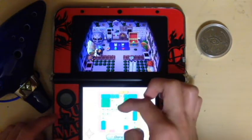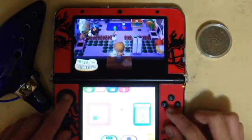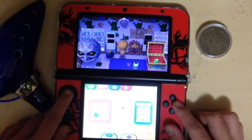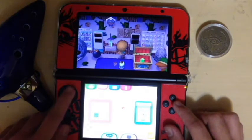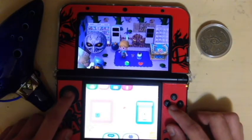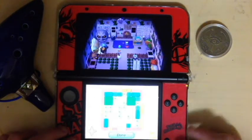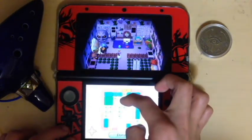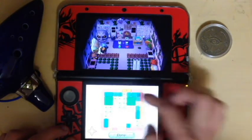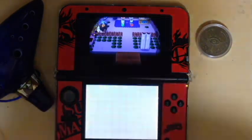Moving some items out of the way so we can interact with the Triforce — it just spins, that's it. This is one of my personal favorite rooms. Now, time to go to the second floor; I'll keep the basement for last.